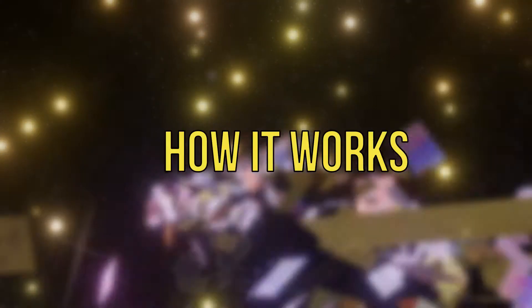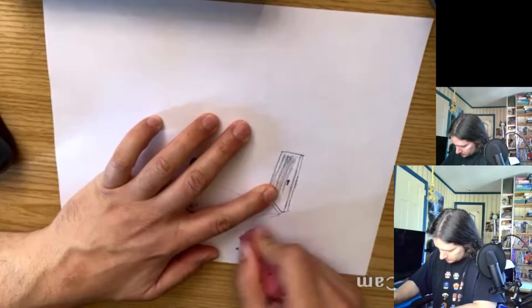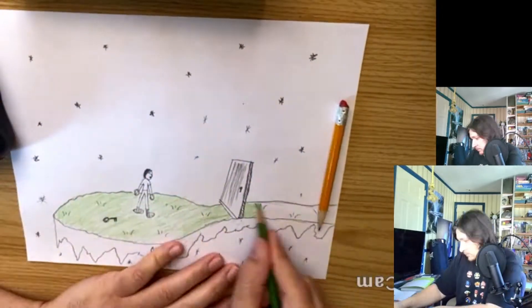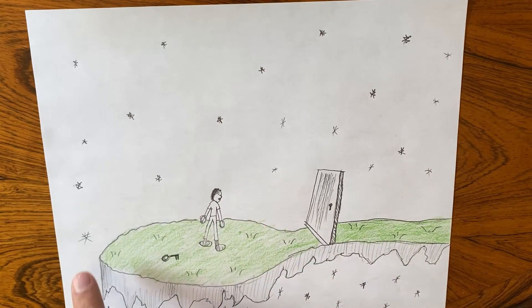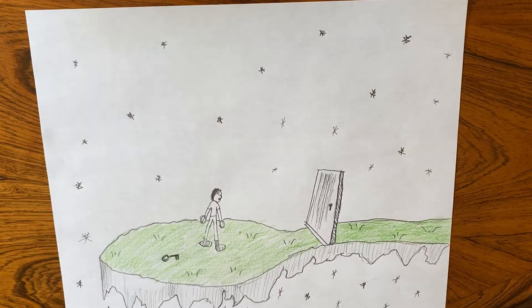Here's how it works. You draw a game like this, and then you play it like this. This is you, and you're trapped on this floating island. There's only one way off, and there's a locked door barring you. What do you do? I'll pick up this key and use it to unlock this door. It works! It's that simple.